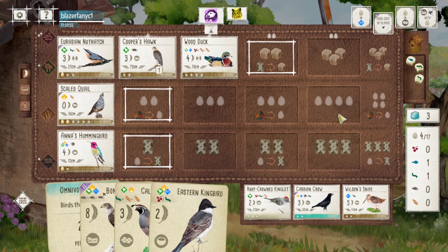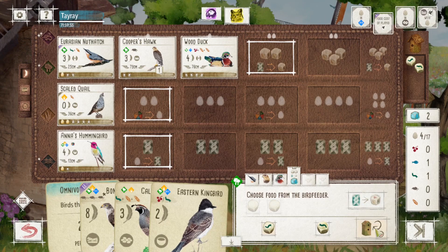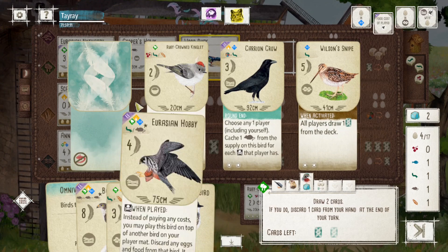There are quite a few birds from the European expansion that really helped to solve the problem. There are quite a few new birds with the teal power, which allows you to cache extra food or discard food to tuck cards. Those birds can effectively turn your food into points, which makes the forest engine more viable.